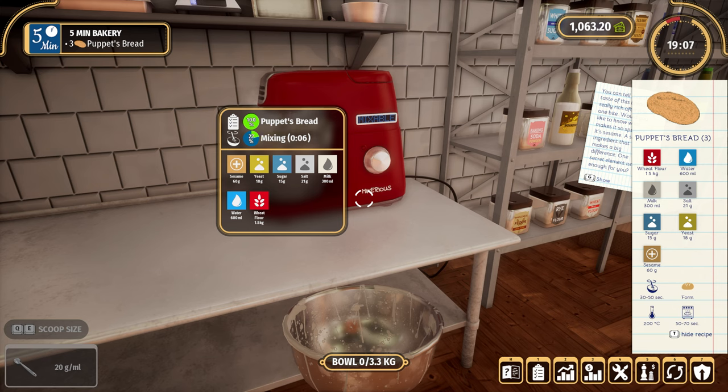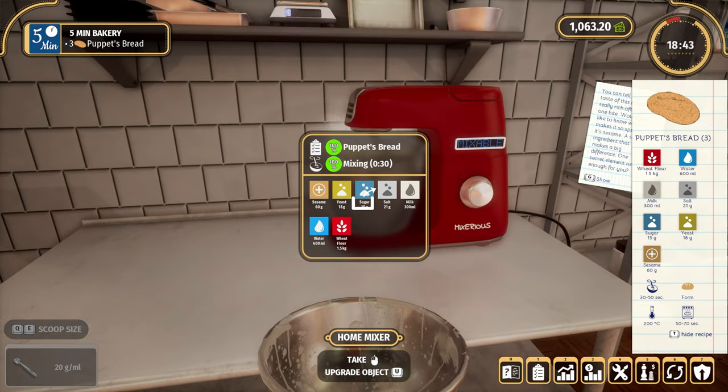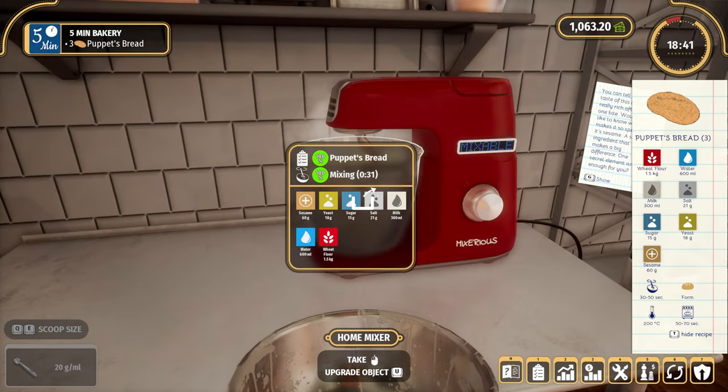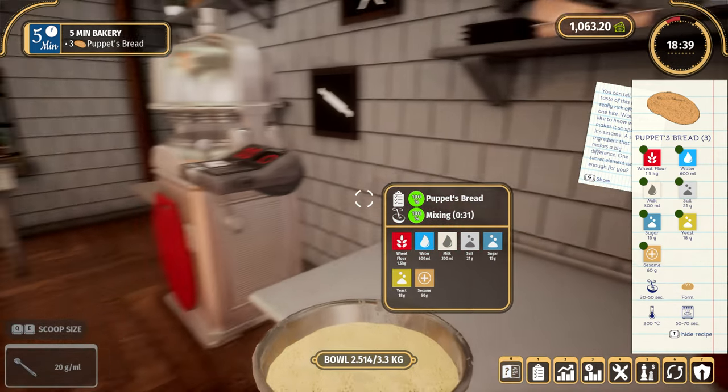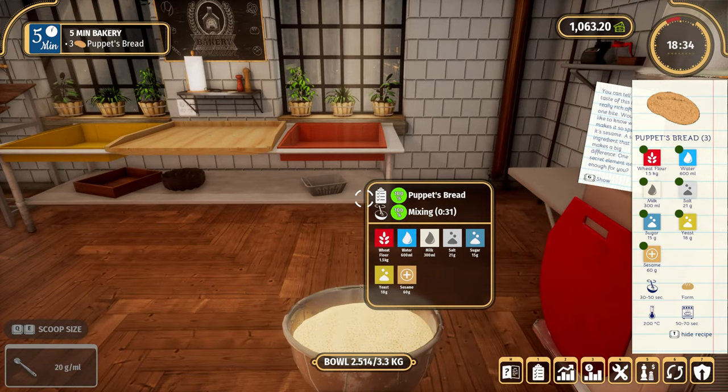Now it takes 30 to 50 seconds to mix, so let's pop it on and mix. Do not over-mix — it diminishes the quality, it ruins your relationship with the customer. There's no pinging, and I quite like there to be a ping when it's ready, so that if I go away and do some stuff that would be really useful. But there isn't, so you just have to stop it.